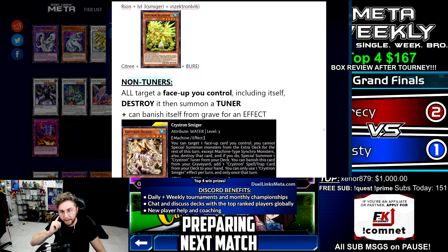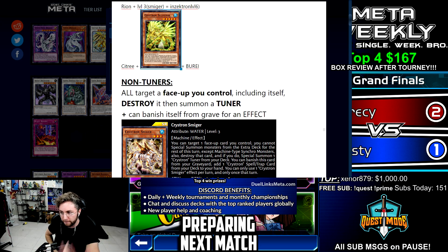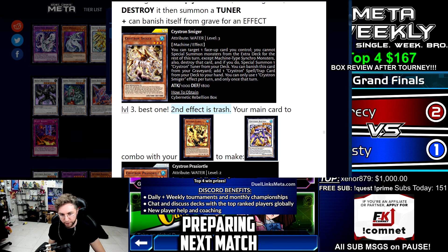All the non-tuners share the same effect: once per turn, you can target a face-up card you control, including itself, destroy it, then summon a tuner. Sulfoneer can summon any Crystron from the deck, but the non-tuners can only summon a tuner Crystron. They also all have an effect where they can banish themselves from the grave — that's an ignition effect in main phase one. Crystron Smiger is level 3 and is the best one; its second effect searches a spell or trap, though those are mostly trash.